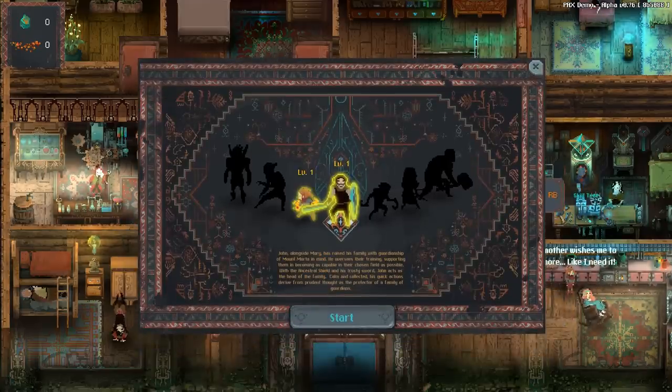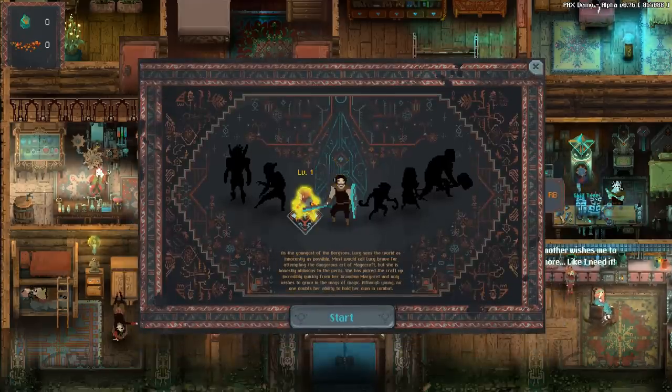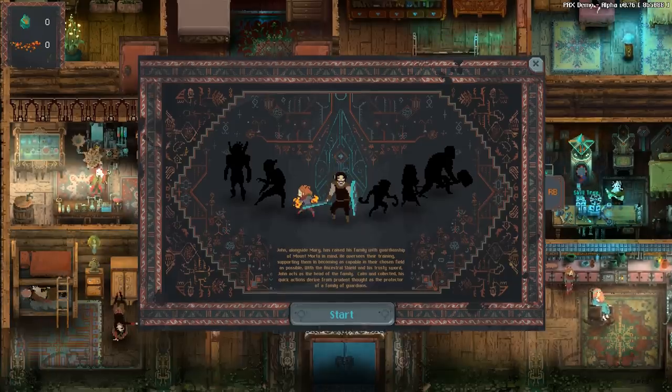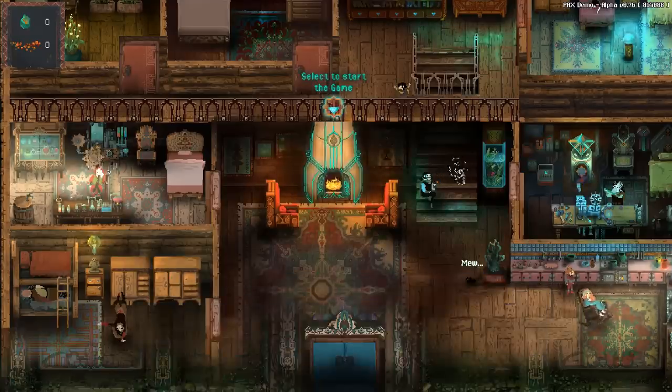So we can pick characters — we have John or Lucy. John was the one we were playing. John, alongside Mary, has raised his family with guardianship of Mount Morta in mind. He oversees their training, supporting them in becoming as capable of their chosen field as possible. With the ancestral shield and his trusty sword, John acts as the head of the family — calm and collected. His quick actions derive from prudent thought as the protector of a family of guardians. So we're probably just going to go with this.